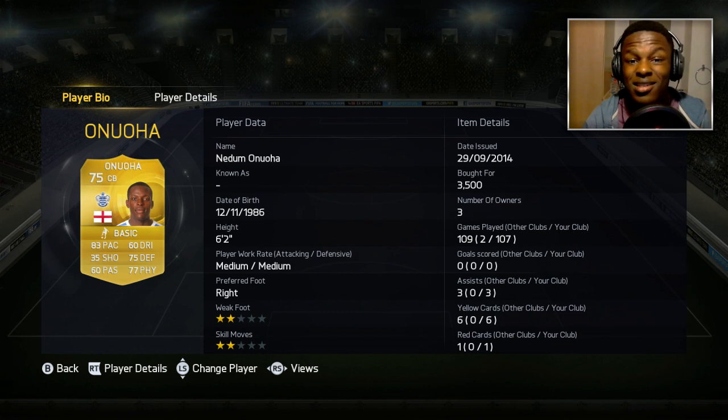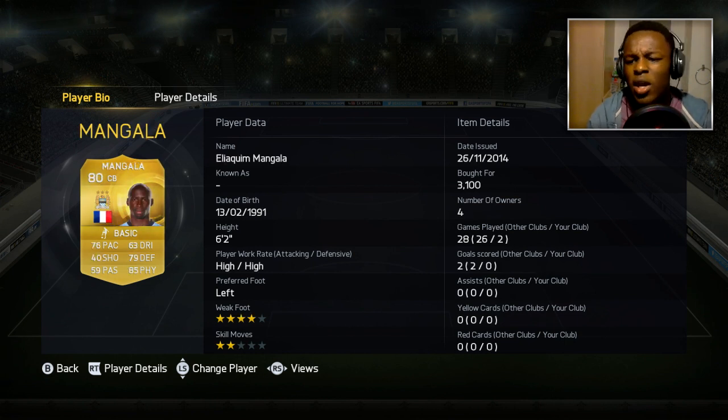Moving on to my first center back, we have Lua. This guy's been a beast since the start of this game. He's got 83 pace and 75 defending, and that combination just allows him to be a tank. He's also 6 foot 2 so he's really strong. I got him for 3.5k coins but he's probably decreased in price.